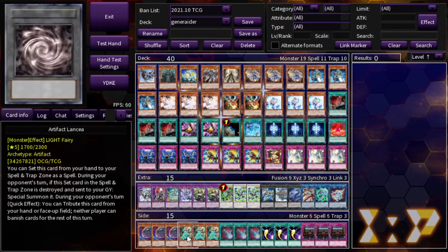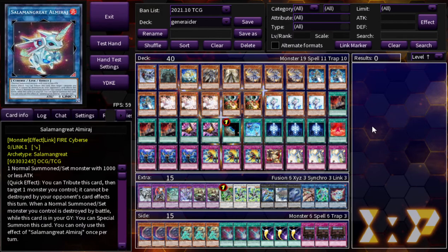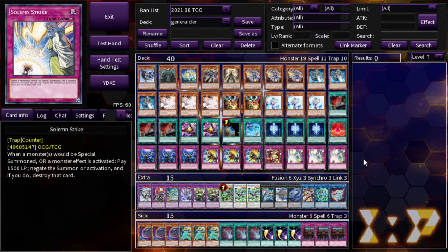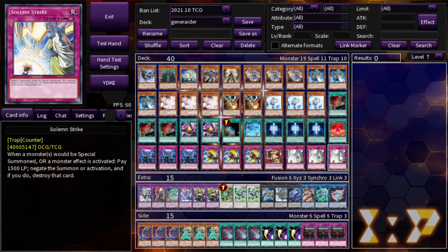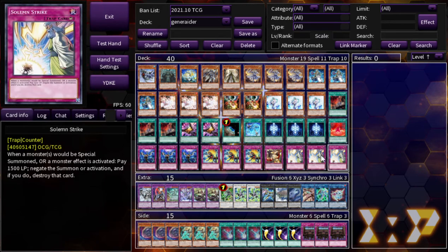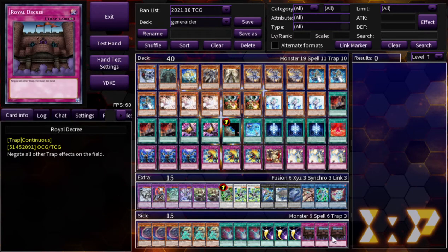On to the side deck: three Nibiru, three Lancia, three Dark Ruler No More, three Cosmic Cyclone, and three Royal Decree. I lose to trap cards more than any other card type with this deck — it literally feels like the weakness, so if you can shut that down you're good. You might side out the three Solemn Strike for it. It's an auto-win button that fits because you're running 12-15 hand traps, leaving room for it. It's good against Altergeist — it literally beats Altergeist — it's good against Virtual World and Eldlich.